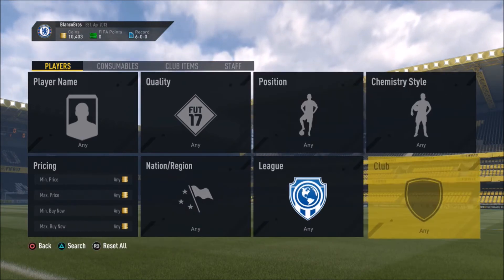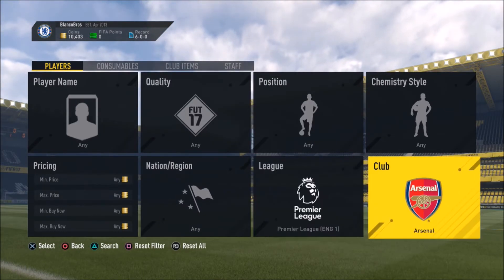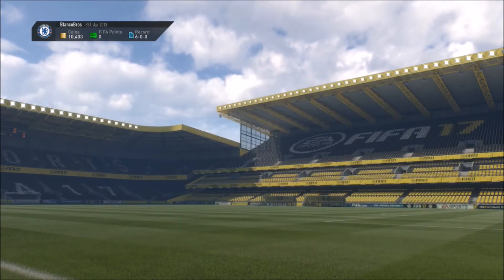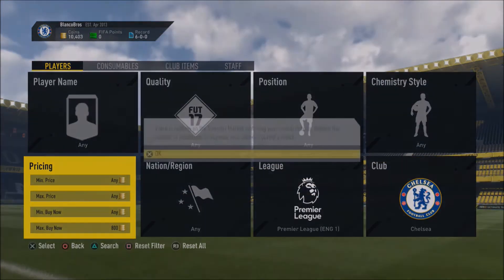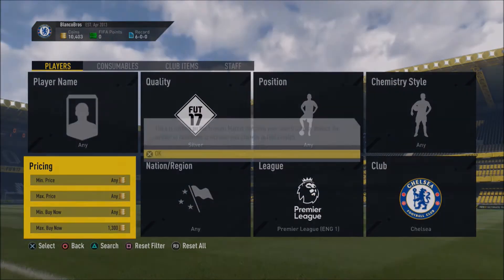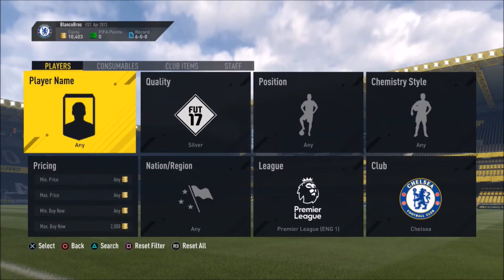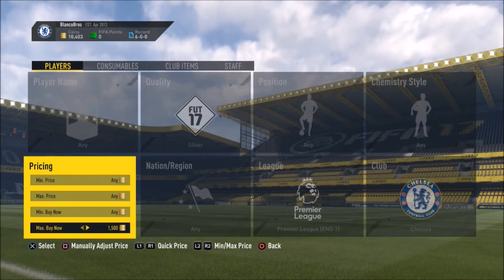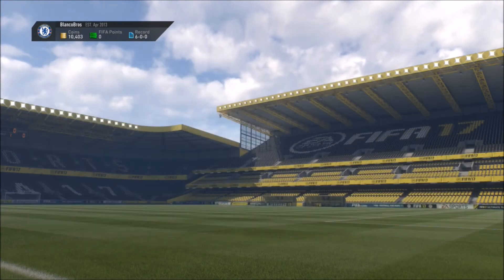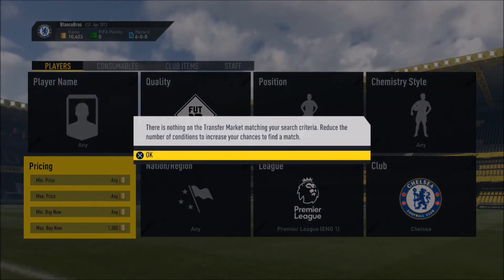You also need to look at player of the month predictions. I think Hazard is going to be winning it. If we look at Chelsea players right now, there are actually three Chelsea players in contention. They have risen in price by an absolute ton. The silver players are literally non-existent — you cannot get a Chelsea silver player cheap at all right now. The cheapest is 1.4k when before they were selling for like 300 coins — that's literally how the profit is made from these.